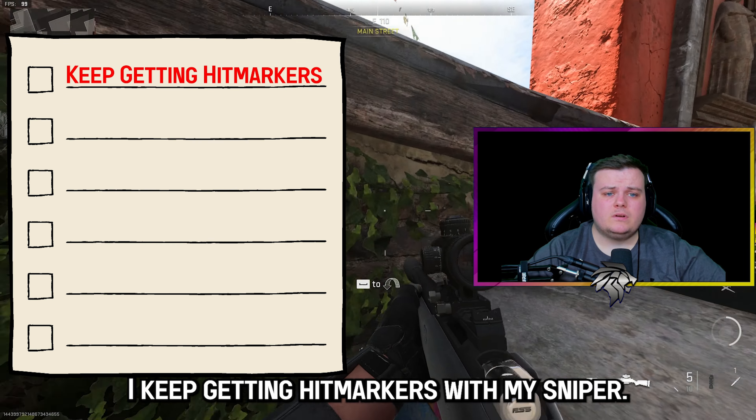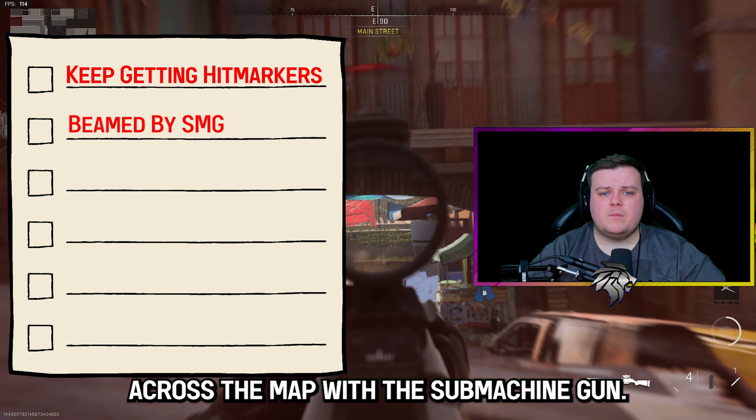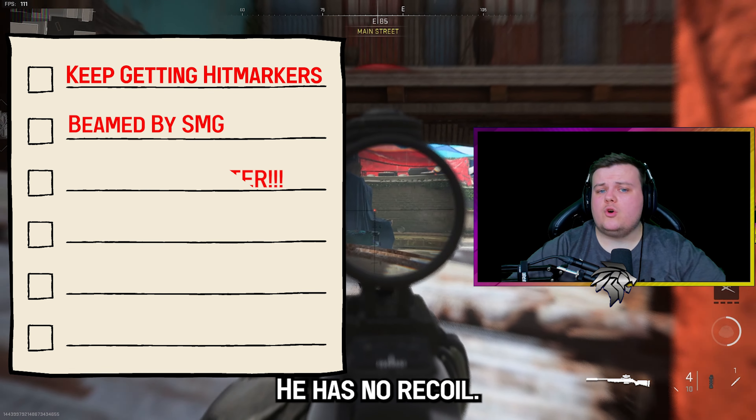I keep getting hit markers with my sniper. How have they just shot me across the map with a submachine gun? He has no recoil. He must be cheating.